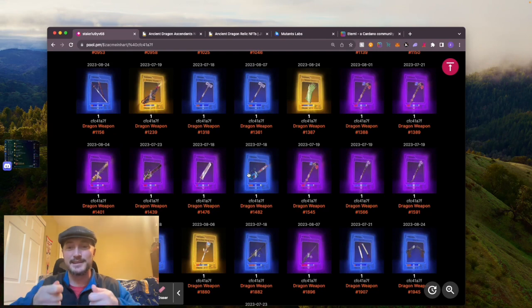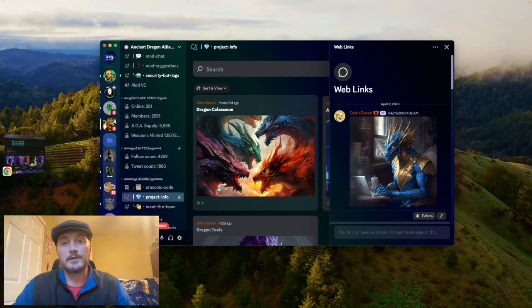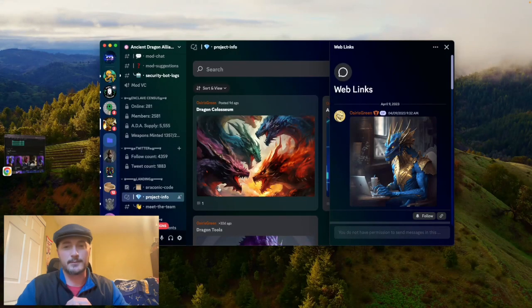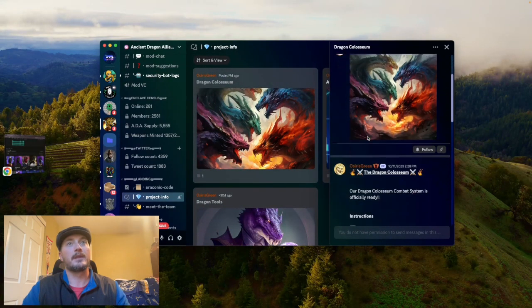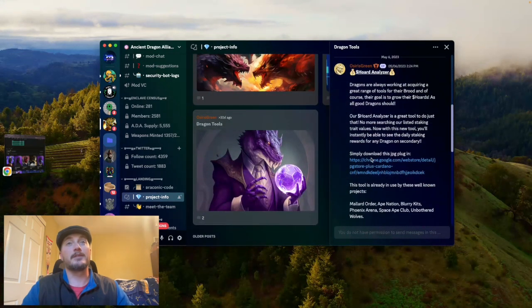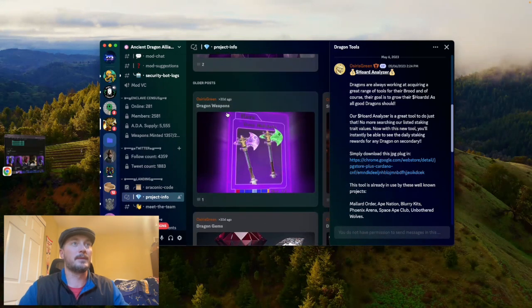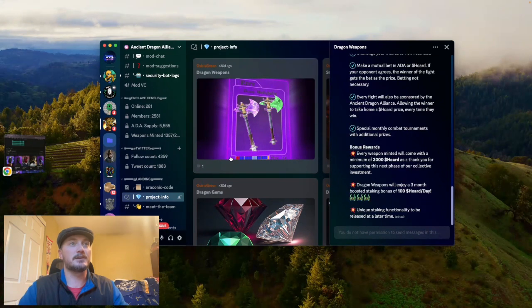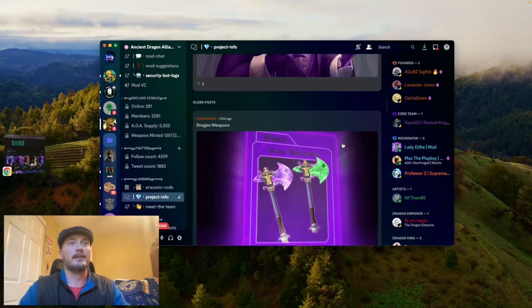What I absolutely love about these weapons is they look like cards — you want to collect them. It would be awesome to get a physical deck of your own weapons. If you're wondering how to learn more about the coliseum or anything Dragons have going on, you go into the Discord, hit 'project info,' and they have tons of information. One tab is strictly about the Dragon Coliseum. You also have Dragon Tools — a browser extension you can add for JPEG store — and then Dragon Weapons and Dragon Gems.